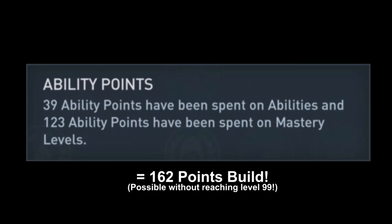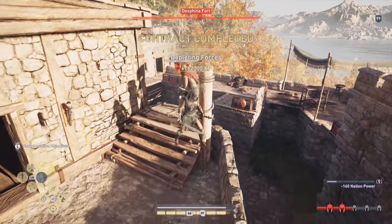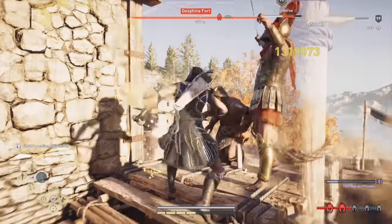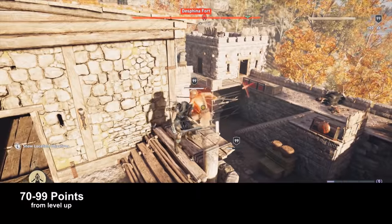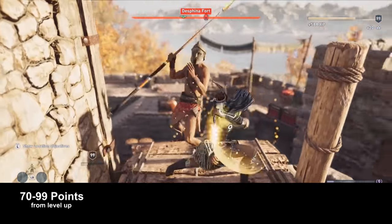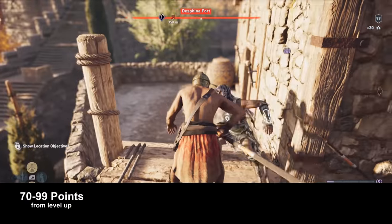If you are nowhere near to make the level 99 build, I strongly recommend you check out the level 55 Hyper Warrior and Hyper Assassin builds. When you play Assassin's Creed Odyssey for the first time, you will get one ability point every time you level up, and depending on how much you clean the map you will end up between level 70 and level 99 at the end of your first playthrough.